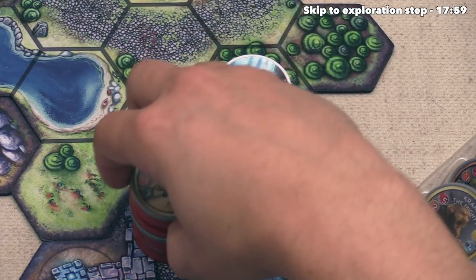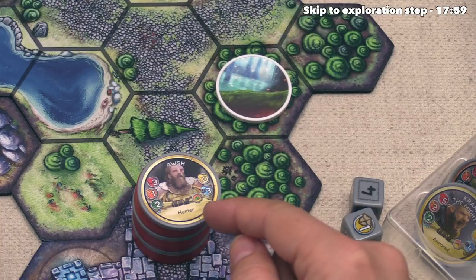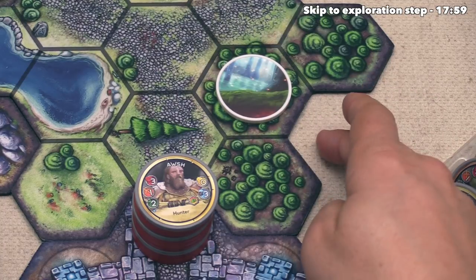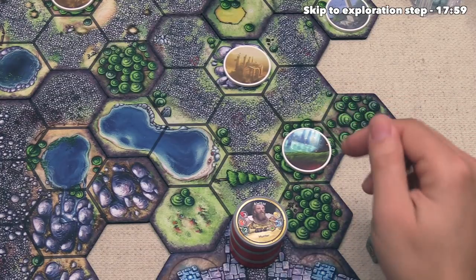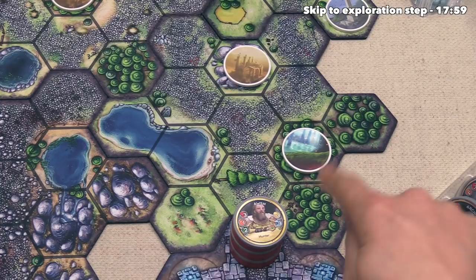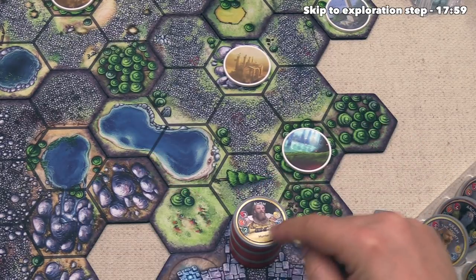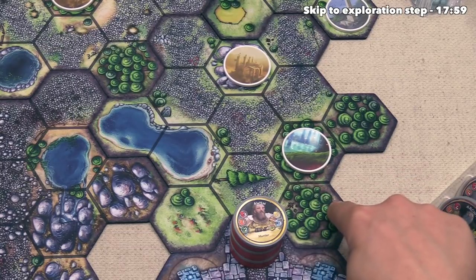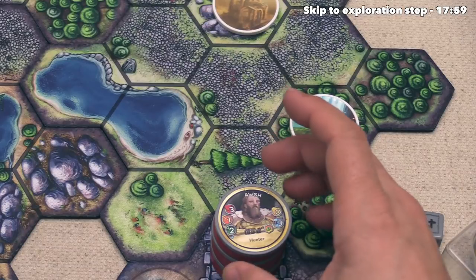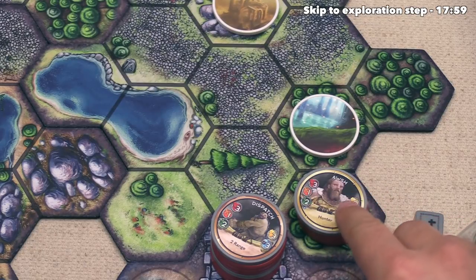Normally when units move they simply go down the path a number of movements listed on the token. However, our top unit is a hero — heroes have more control and we can actually send them in any direction we want. You may have noticed there is a little forest symbol on Osh, which means they have the ability to walk through forests. There are five different types of terrain in the game, each with a different difficulty to overcome: path is the easiest and every unit can walk on it, then plains, then forest, then mountains, and finally water is the hardest. Whenever you have the ability to move through a specific type of terrain, you are also allowed to move through all of the easier terrain. So Osh can move through forests, plains, and paths. With heroes you can optionally choose not to move the full amount.